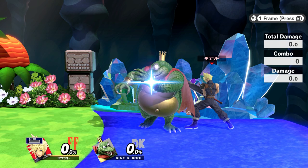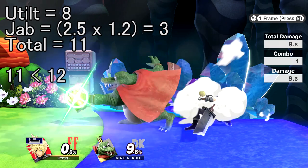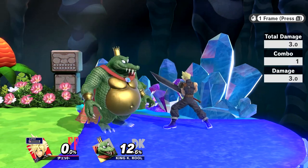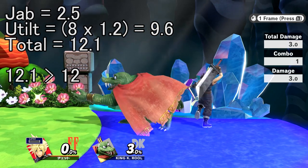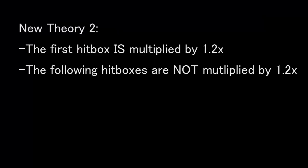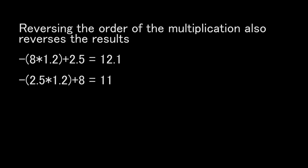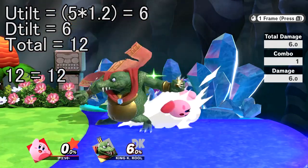Well, no. Consider again the Cloud sequences from earlier. If it were true that the first hit did not get multiplied by the 1v1, and the rest of the hits did, up-tilt to jab should not break the armor, since that calculation would be 11%. Furthermore, jab to up-tilt should break the armor, since that works out to 12.1. So, what if it's reversed? That is, what if only the first hit considers the 1v1 mod, while the others don't? Obviously this mathematically works out for the Cloud sequence, and it also works for Kirby doing d-tilt to up-tilt versus his up-tilt to d-tilt.